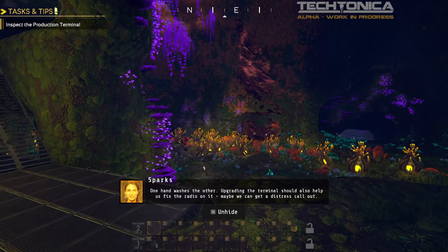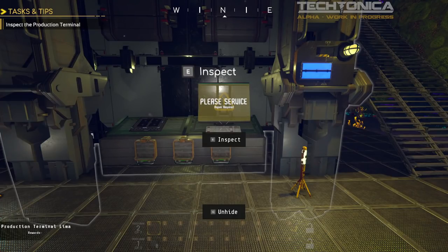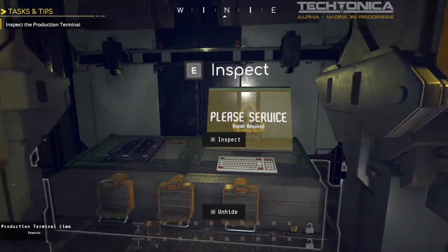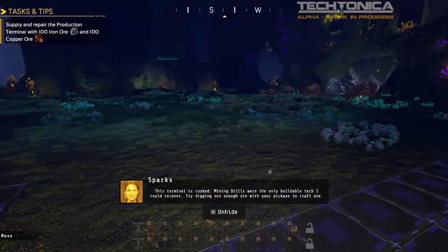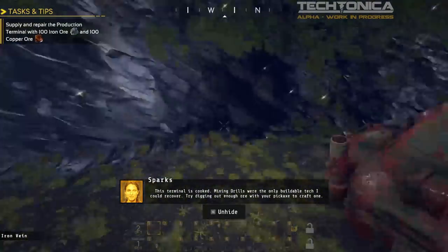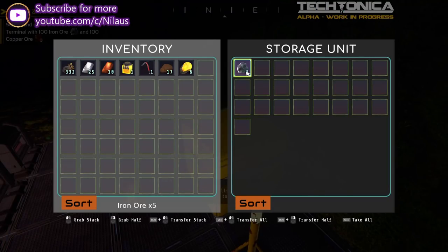Quite simple and actually a really neat idea. We have a terminal here that will function pretty much like the space elevator in Satisfactory — you need to bring materials in to get upgrades which you can unlock. But you also find recipes out in the world. This one says missing resources: we need 100 iron ore and 100 copper ore. We're told: 'Mining drills were the only buildable tech I could recover — try digging out enough ore with your pickaxe to craft one.'